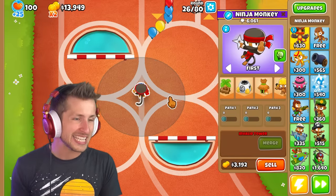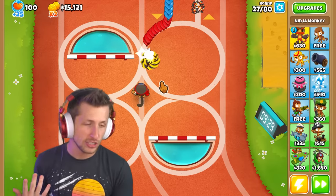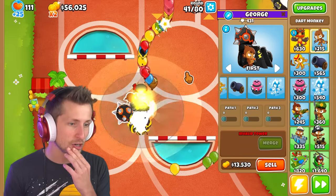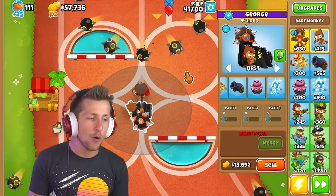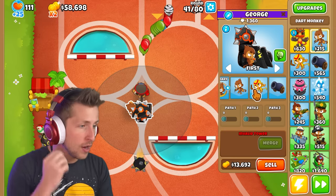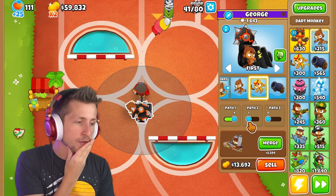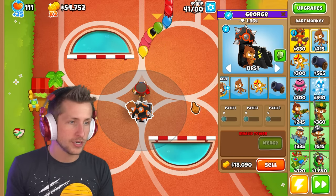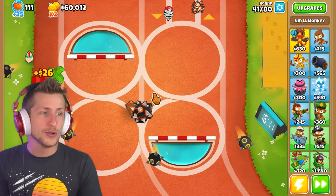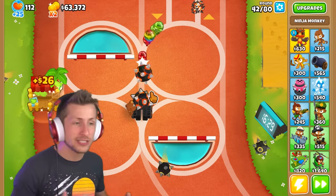I just realized that the ninja monkey, since it's a ninja monkey, can see camo balloons — so the bombs can hit every single type of balloon. Let's upgrade our dart monkey to our good old friend, the ultra juggernaut. What would be crazy with an ultra juggernaut? What if we add more glaives on it with faster firing? Merge. Oh my gosh, look! The juggernaut bounces — it follows the balloons. No way! It's literally a glaive juggernaut that just bounces back and forth.